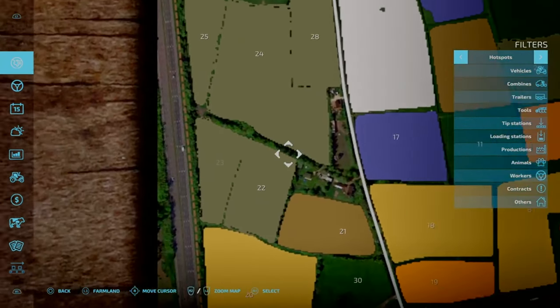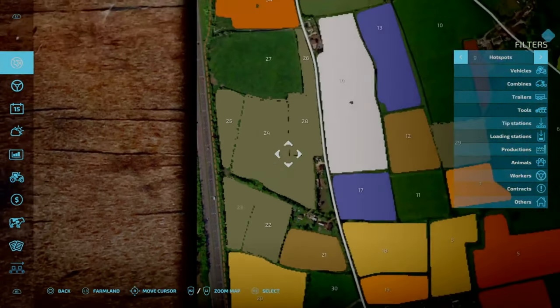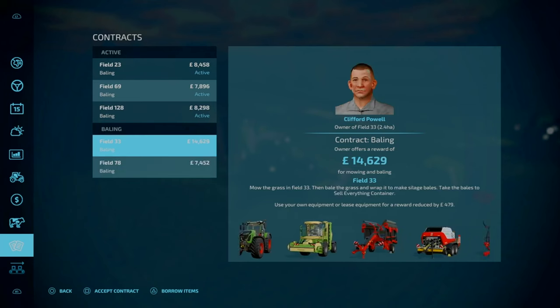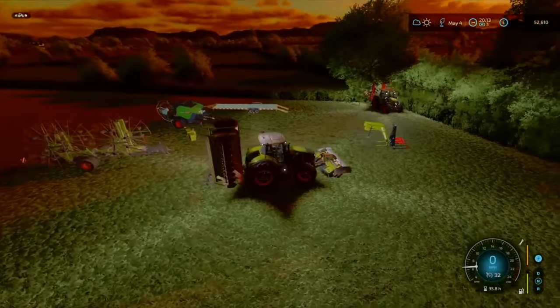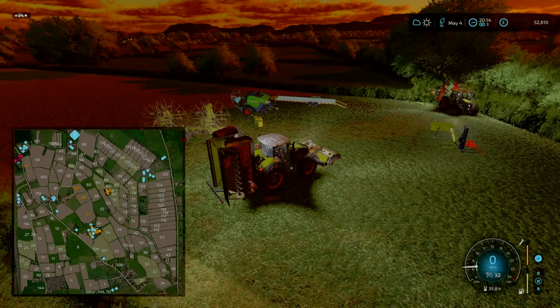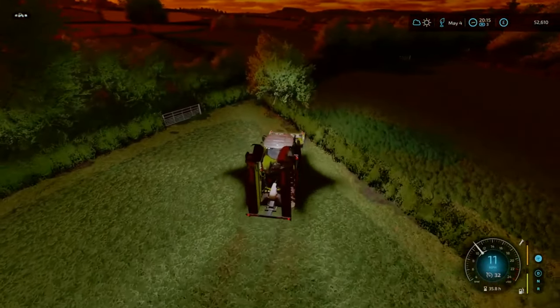There's a lane past a yard area so we can do fields 22 and 23. We also have contracts on field 23, and there's field 78 which is literally just across the corner there. We can sell the bales or deliver them where they need to go. I haven't accepted the contract for 78 yet - we'll figure it out. I've got three contracts to do.